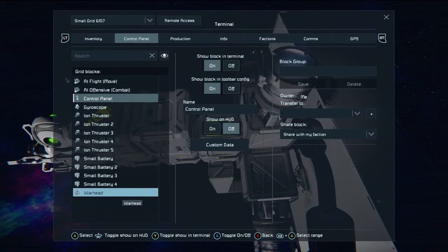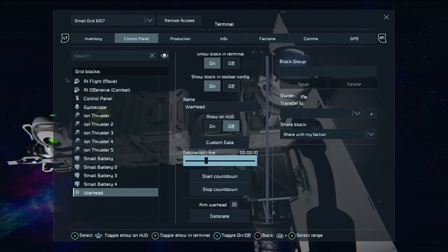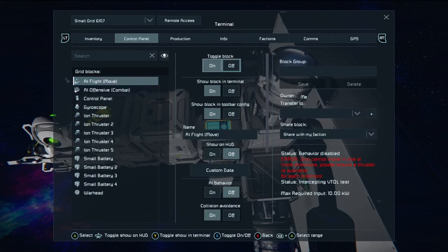So we go into the missile and take a look at the setup. You'll see that our warhead is set to arm. I've left the detonation time to 10 because it doesn't matter — it will explode the moment it detects an impact. But the most important part of this is the AI Flight Move block.